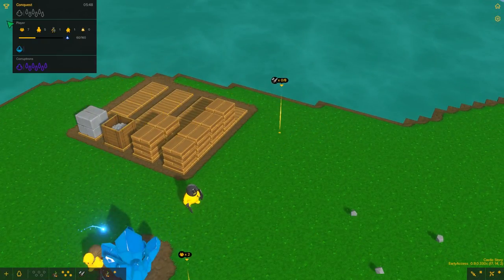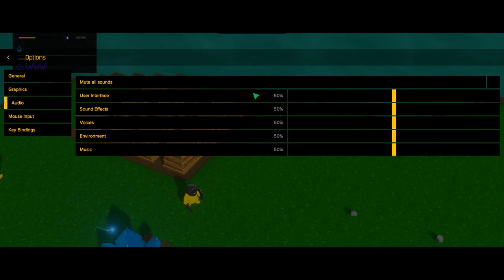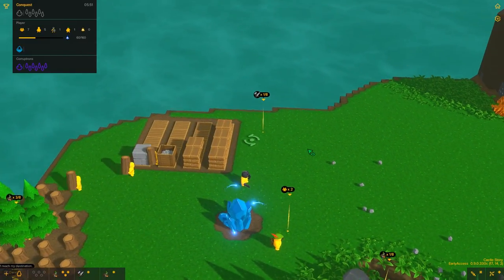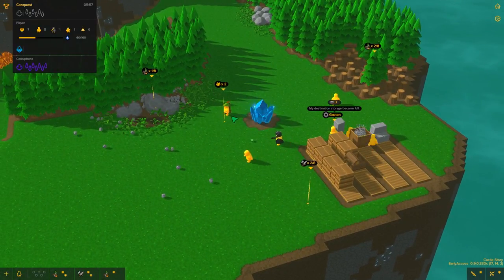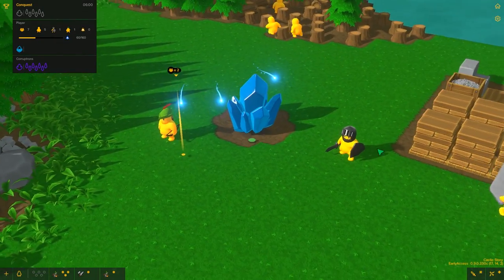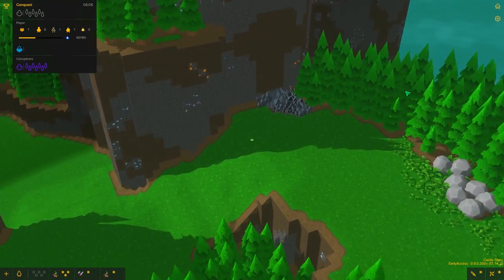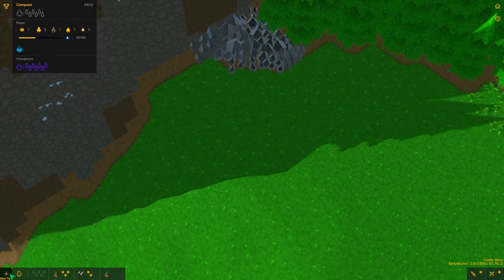I need to turn the volume down a bit because the game is so loud. We'll knock them all down to 20. You won't notice because I'll have fixed it in post, but my ears are absolutely dying. Right, so with the furnace and the workbench — the workbench is what we use to make tools for these guys: more Robin Hood caps and more knight gear. The furnace is for brimstone, I think it's called, which is this stuff here. So let's try and get some of that with harvesting.